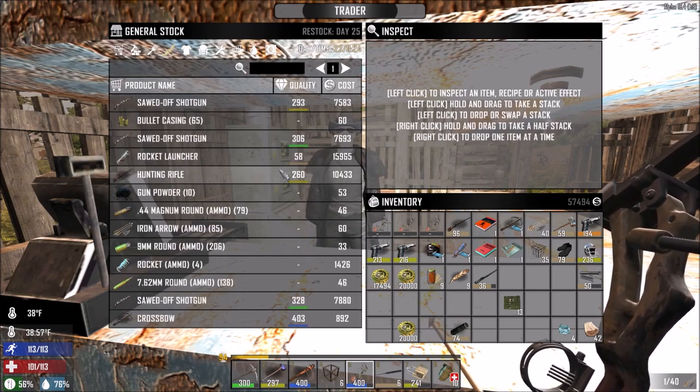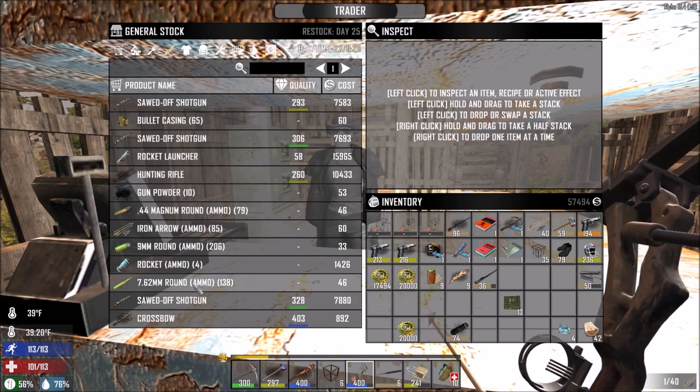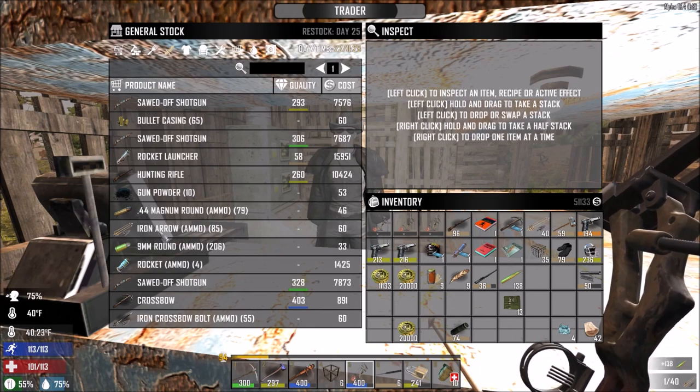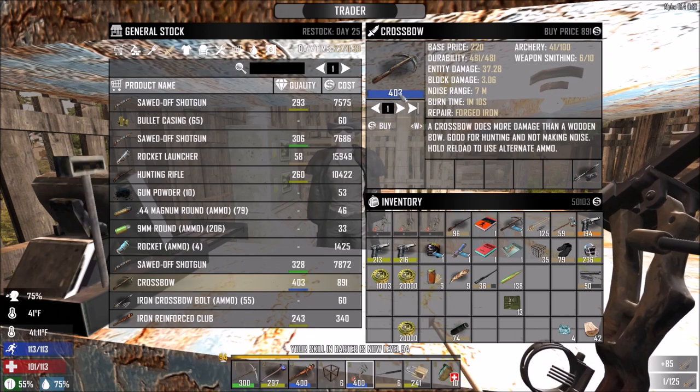I'm also going to buy these. Don't need any clothes - I have my night vision goggles. Just making sure I'm still wearing them because I accidentally took mine off and replaced them with glasses earlier and didn't even notice. And then this we definitely need - I ran out of all my sniper ammo and arrows. We definitely need those. Whoo, a crossbow and a nice one!